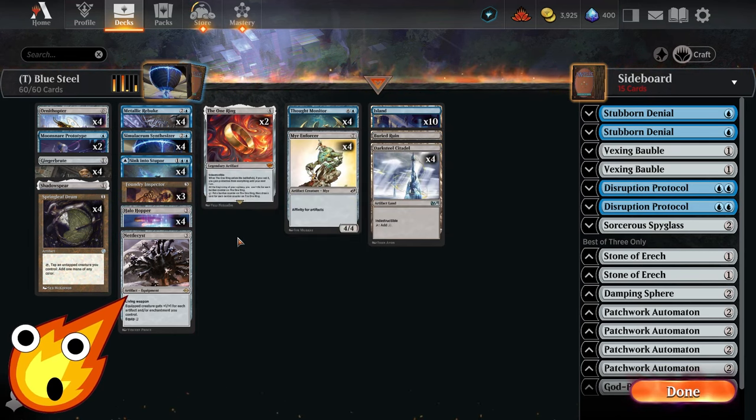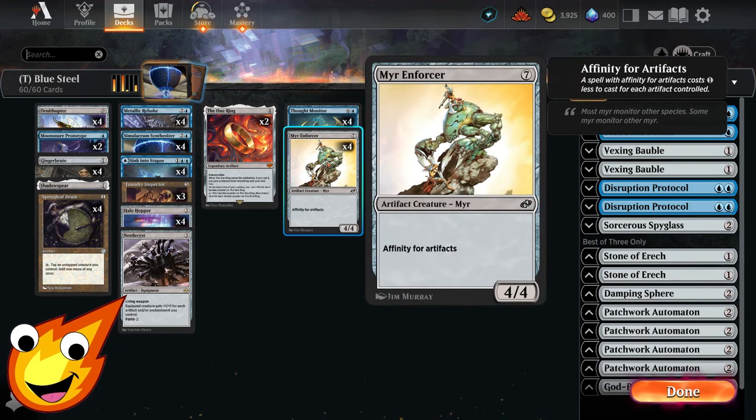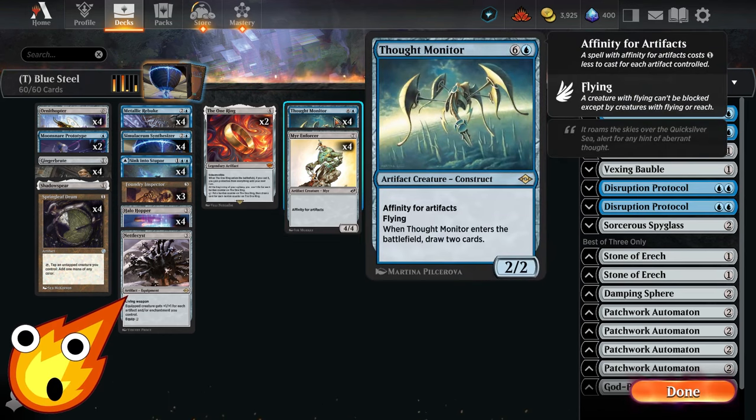We also have Halo Hopper in the three-drop slot — it has convoke. Finally in the seven-drop slot, though ideally you don't want to cast these for seven mana, we have Thought Monitor — it enters and allows us to draw two cards, and it has affinity for artifacts. Along with Mirror Enforcer, both of these cards can be cast for much cheaper as long as we have a bunch of extra artifacts. Ideally Mirror Enforcer will be free; Thought Monitor will cost at least one blue mana, but one blue mana to draw two cards is a really sweet deal.